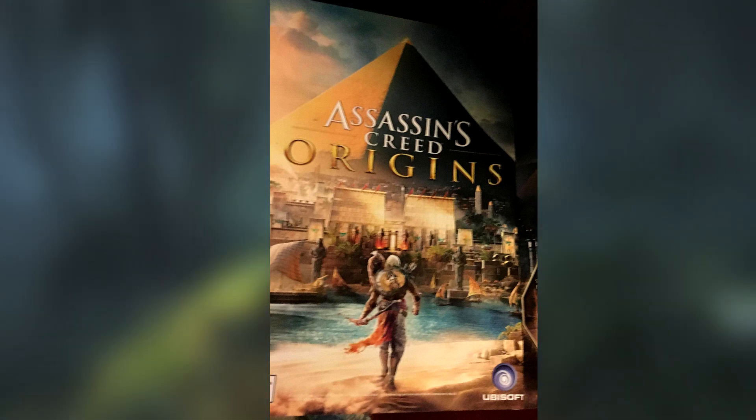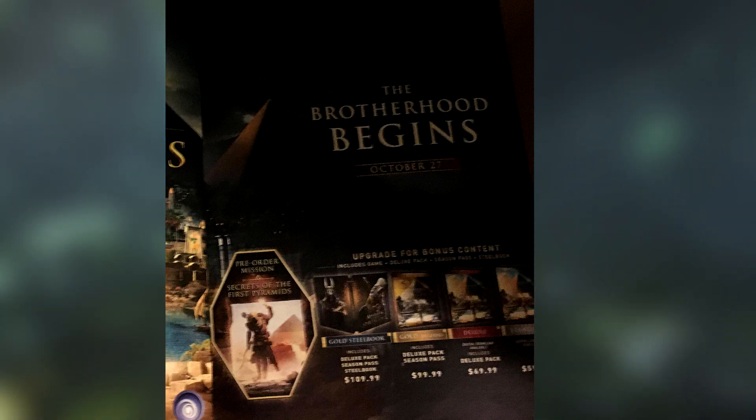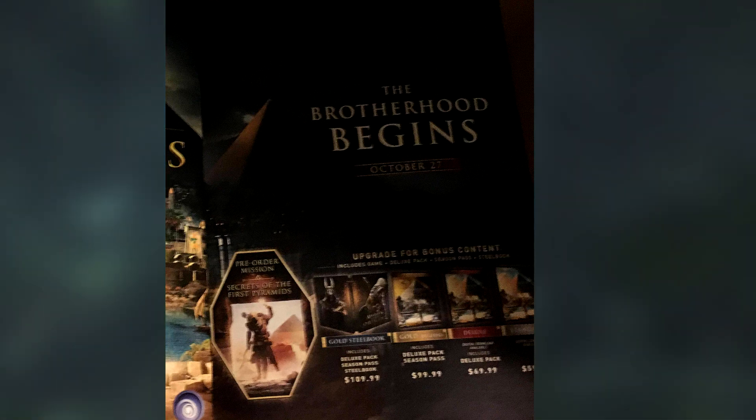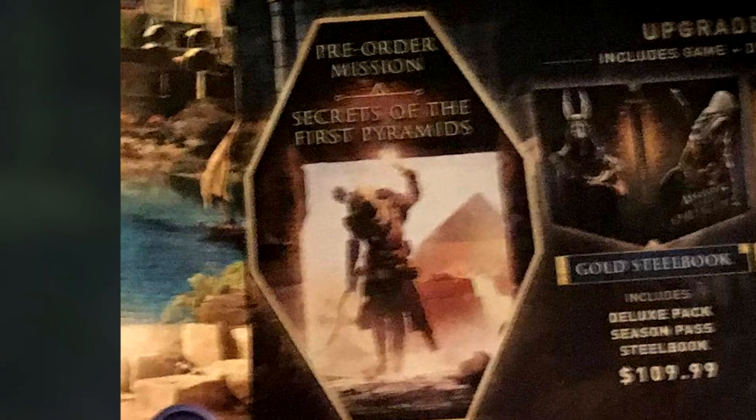On the right-hand side we've got 'The Brotherhood Begins,' referring to the beginning of the Assassin Brotherhood as we know it. People will ask about the hidden blade — it's going to be in the game, it's an Assassin's Creed game. The release date is October 27th, so we know when the game is coming out — just a few months and we'll have Origins in our hands. There's also another confirmation of 'The Secrets of the First Pyramid' and some gameplay design images.